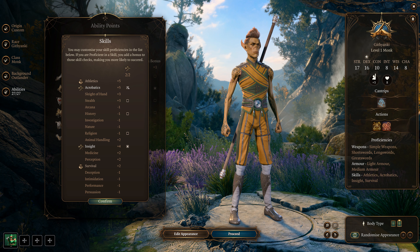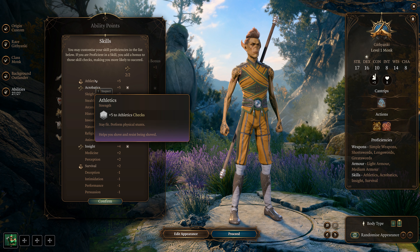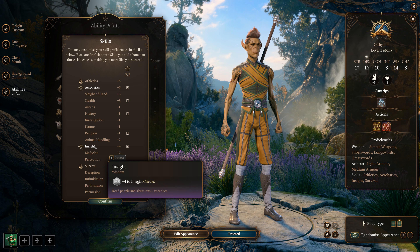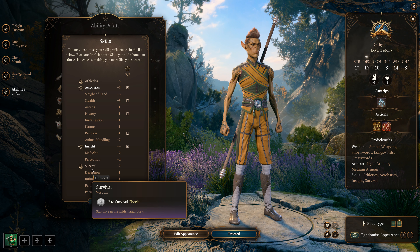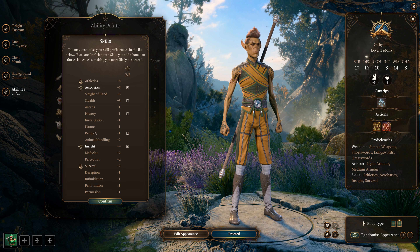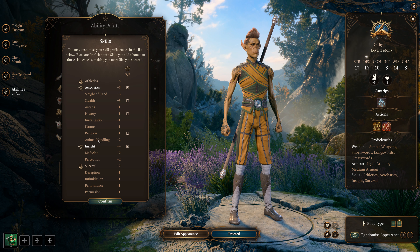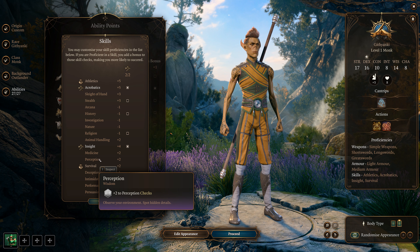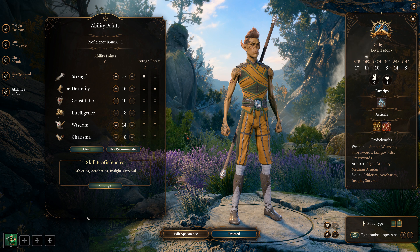For skills, you want Athletics, Acrobatics, Insight, and Survival — those are your four main skills for this monk build. If you pick Human, you could add Sleight of Hand, Stealth, or Perception so you spot more things. Those are the four skills I suggest. Select those and that's about it for character creation. For the next part of the build video, we're going to use the hireling to level up from 2 to 12.